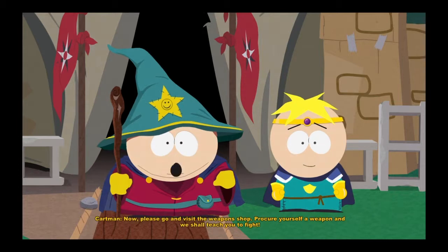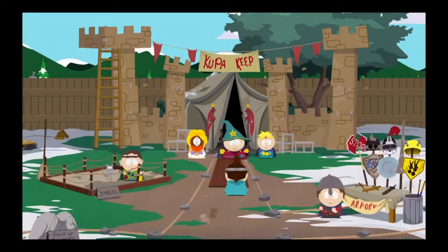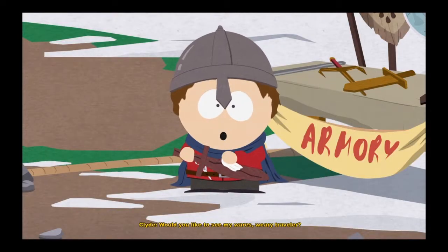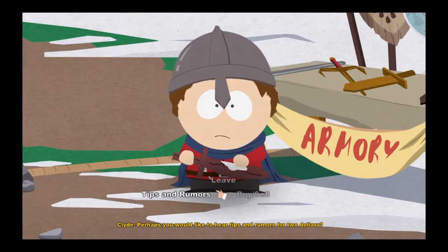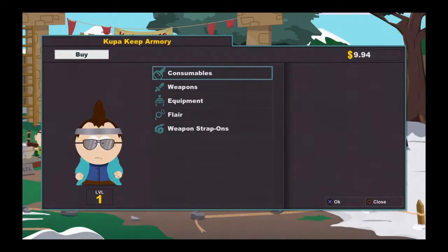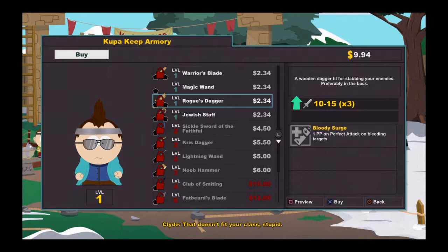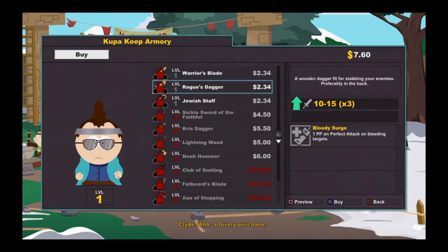'Now please go and visit the weapon shop, procure yourself a weapon.' If you pick the Jew class, Cartman gets really mad — 'Well I guess we'll never really be friends.' At the weapon shop, if you pay two dollars for tips and rumors, Clyde will just take your money and tell you not to trust people who are trying to tell you things. You can't really do much at the beginning of the game.